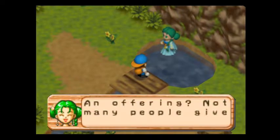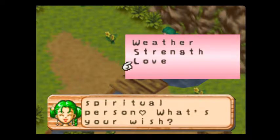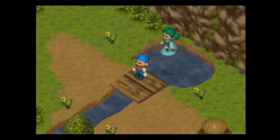It's the Harvest Goddess! She says: 'An offering? Not many people give offerings anymore. I'm very happy you're a spiritual person. What's your wish?' We have three different wishes, or we could say nothing. If we wish for weather, when we sleep tonight and wake up in the morning, the weather for the next day will be sunny, guaranteed. Keep in mind, because tomorrow's going to rain, wishing for weather won't change tomorrow's weather — it'll change the day after tomorrow's weather to make sure it's sunny. If we wish for love, that'll take the girl who has the highest affection for us and increase her affection even more — so that'll be helpful for raising Maria's affection. Or we can hit strength. If you choose strength, that'll restore some stamina you've lost for the day. Or, if you wish for strength when you have maximum stamina — 'You're full of energy now! I'll give you something else!' — and we get a power nut! More maximum stamina. Sweet.